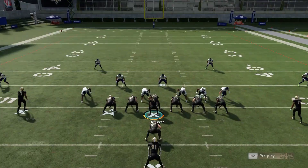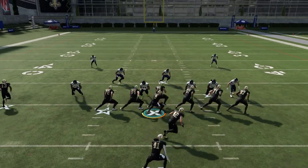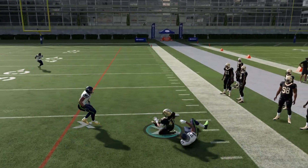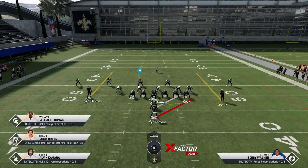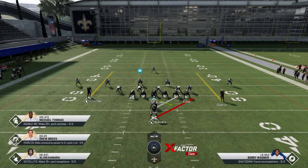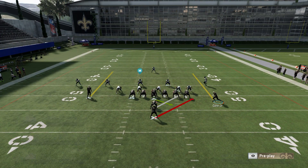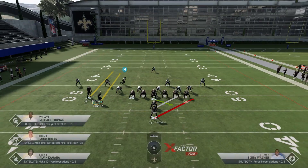My first read on this play is: does my tight end have outside containment? Right here he does — he's outside of the furthest box defender, so I can just run it like that. That's my first read when I'm deciding what I want to do with this play. My second read is: if I don't have that, can I get a numbers advantage by motioning across the receiver? If it's man coverage, motioning across the receiver a lot of times will give you the edge. But here we have a zone, so that's not going to do that.